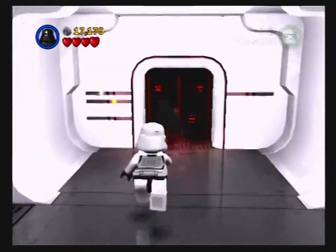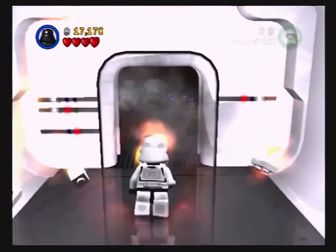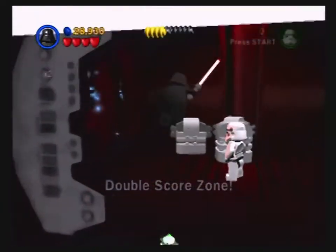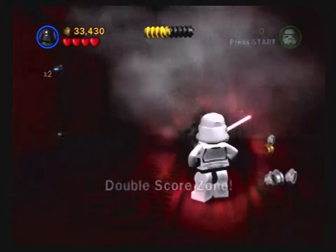As for why I would want a Sith character — so I can blow this thing up. Explosions, of course. And then there's a double score zone. These things aren't that common in the game but they're nice to find. There weren't any minikits before now — this game really wasn't easy on you.